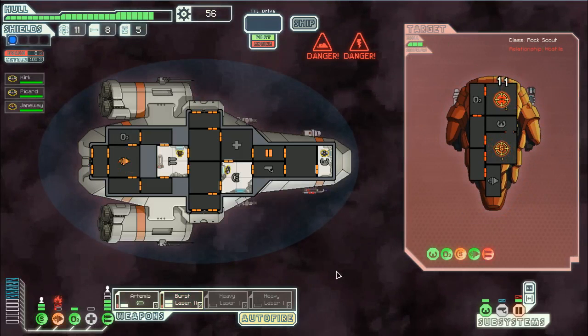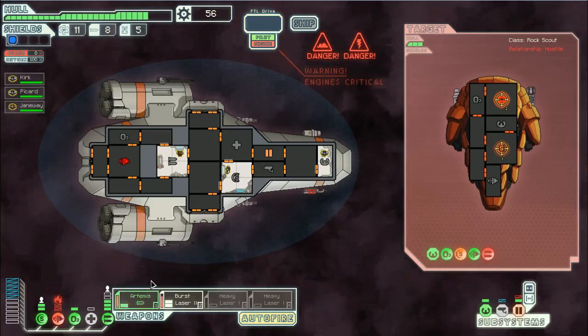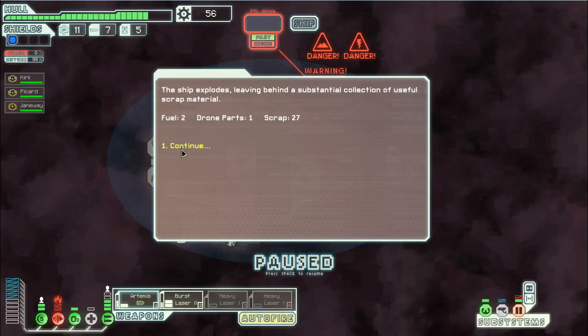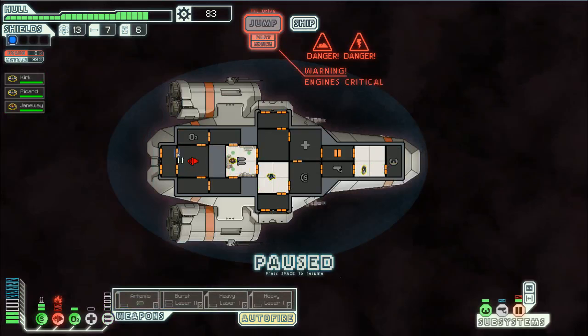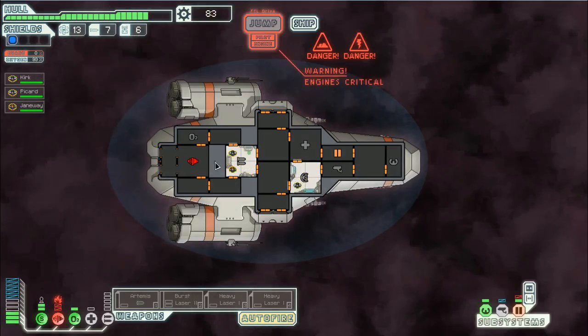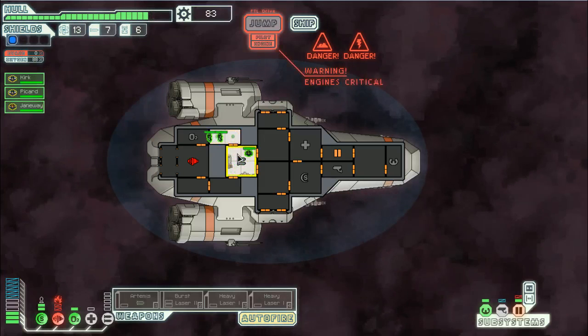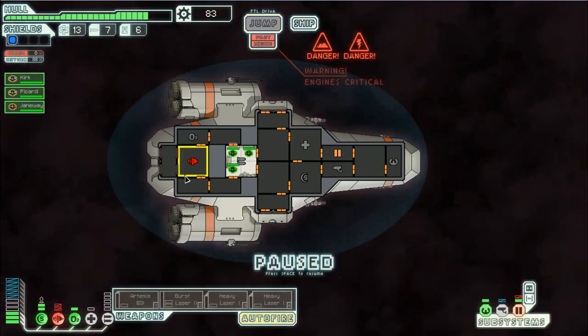We'll revisit our weapons. I hear burning - that's probably not good. Let's open these doors up. We're in the nebula so I can't actually see, but I hear the burning. Hopefully that will put it out if we take all the oxygen out of that room. I don't hear any more burning noises, so let's go ahead and close all the doors.